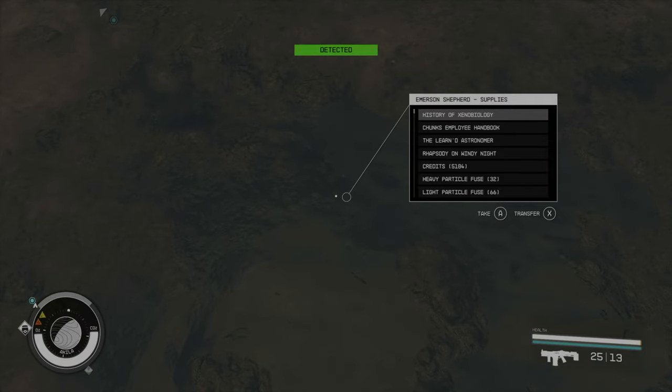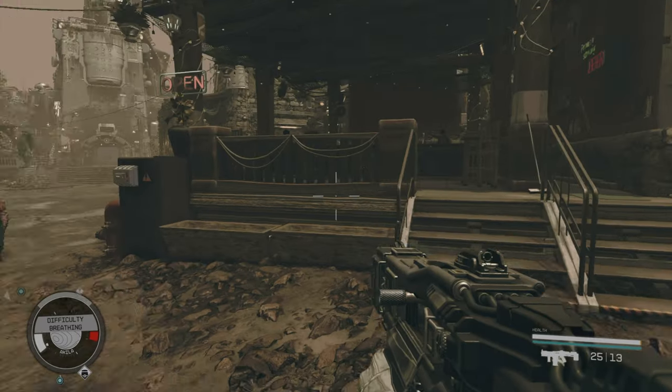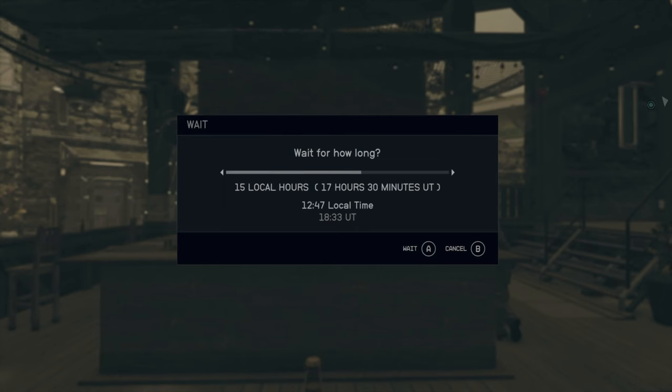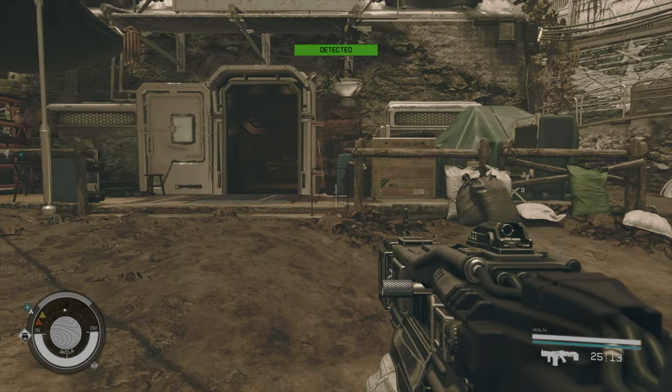Once you've got everything, move over to these chairs, wait 24 in-game hours, and profit again. This is very handy for when you actually need those resources.